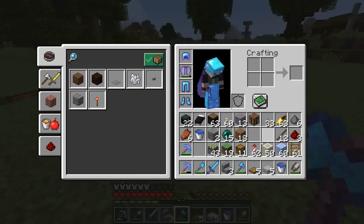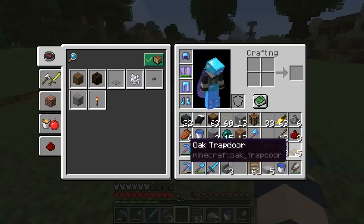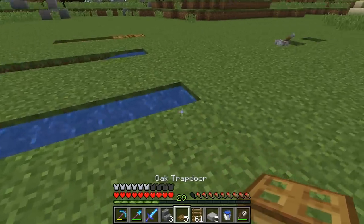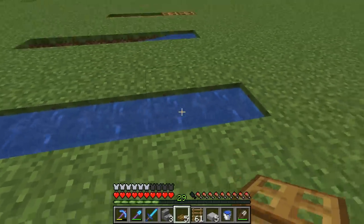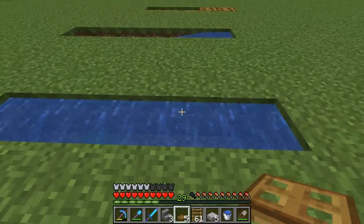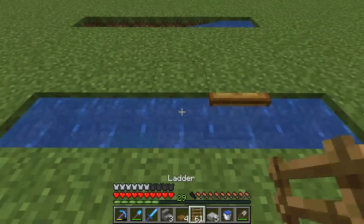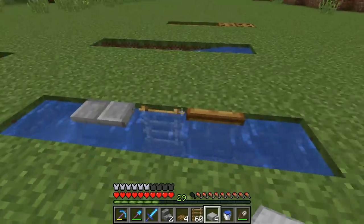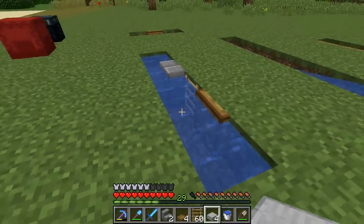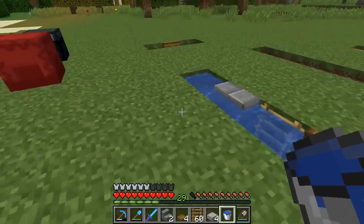I saw a lot of Reddit posts about it, and I think some of those things don't work anymore — like that worked in the snapshots. So I guess the way it works is if you have a water source block and you place a block that can be waterlogged in it, like a trap door, it automatically gets waterlogged. Same with the ladder, same with stairs, same with slabs. So that's good if you're building underwater, like an underwater base — you don't have to place a water bucket into the block every single time.